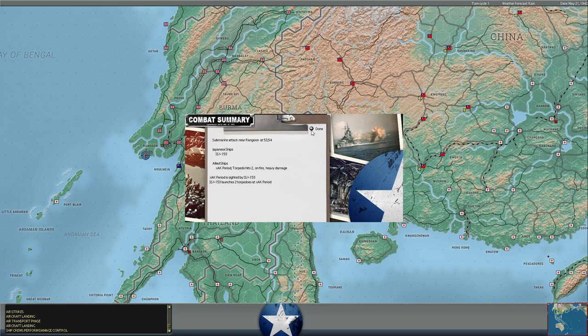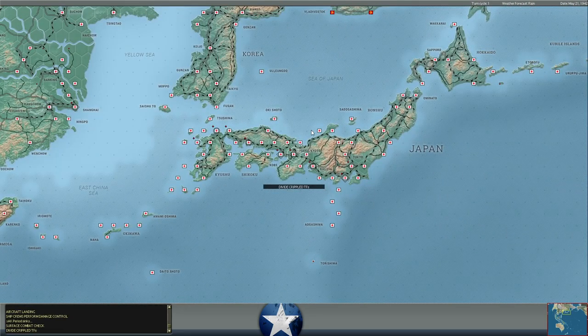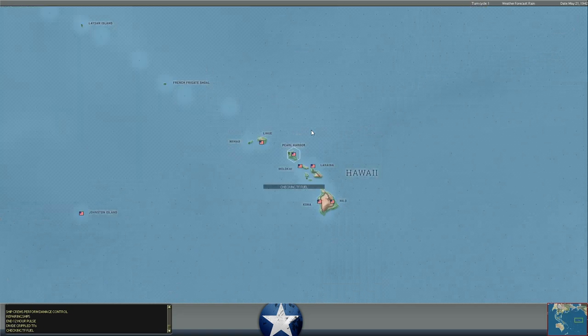Corregidor ended historically on May 6th, so the Japanese have been much slower than historical. Meanwhile it looks like an AK was torpedoed by a Japanese submarine off Rangoon and was sunk. I'm not sure if that was one full of supplies or if it had already offloaded and was heading back — we'll have to take a look.